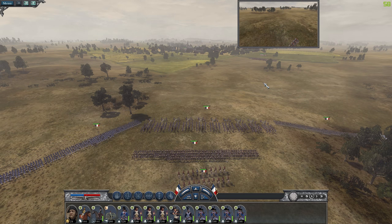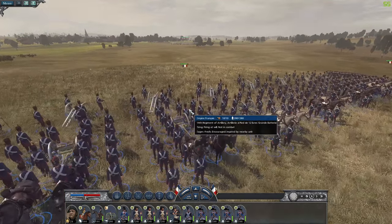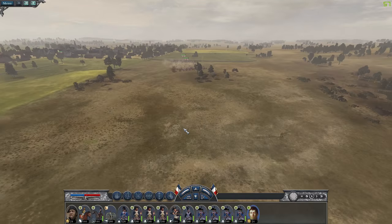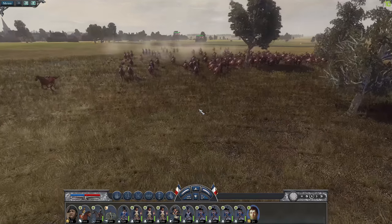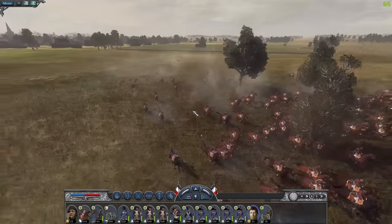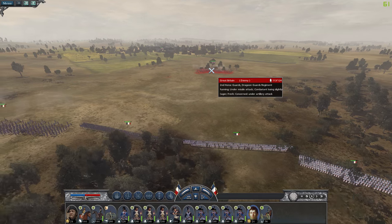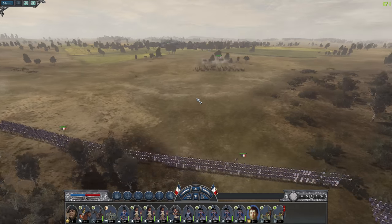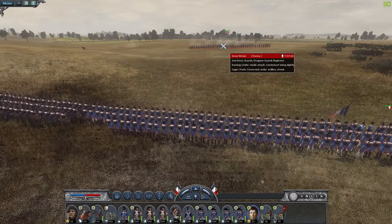We're going to get reinforcements right off the bat. We're going to have the grand battery open up fire on the enemy cavalry. There are 10 cannons in that battery which just tore straight through. These horse guard are very heavy cavalry and it's going to be quite dangerous to face off against them. Let's see if we can face them in line first just to give a good volley before we form square.